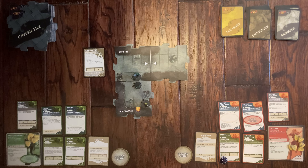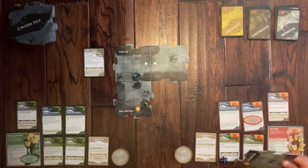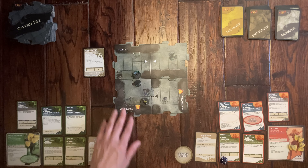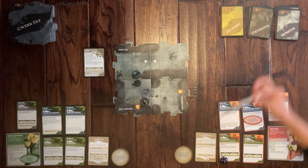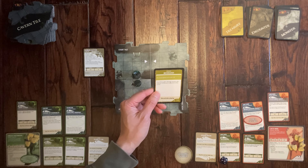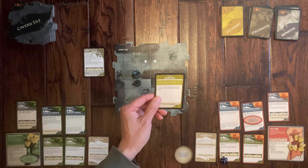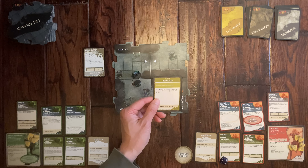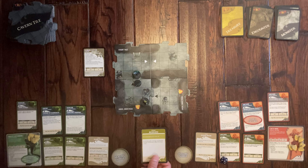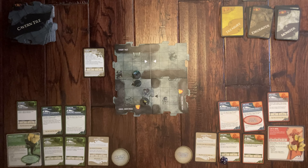She moved to a tile edge, so she places a new dungeon tile. It's a black arrow, meaning we draw an encounter card — 'Besieged.' Each hero takes damage equal to the number of monsters adjacent to them. I take one damage because I'm adjacent to a monster, but not her since she's ranged. She still has to draw a monster card.